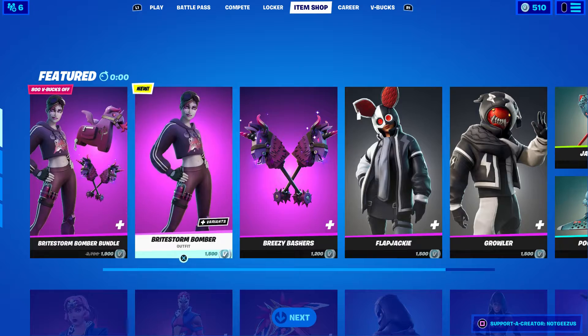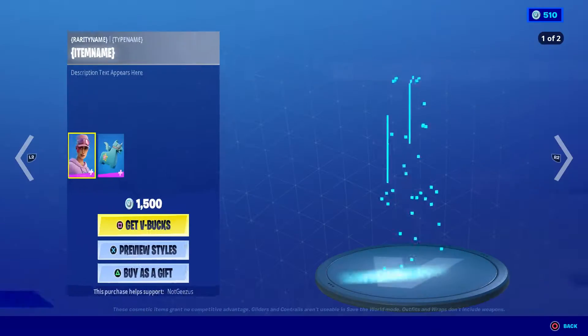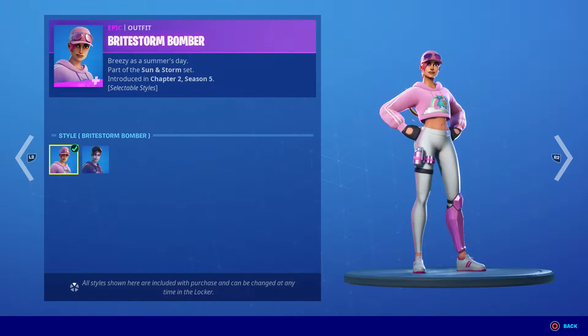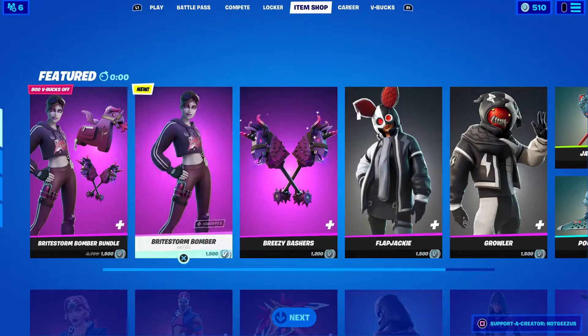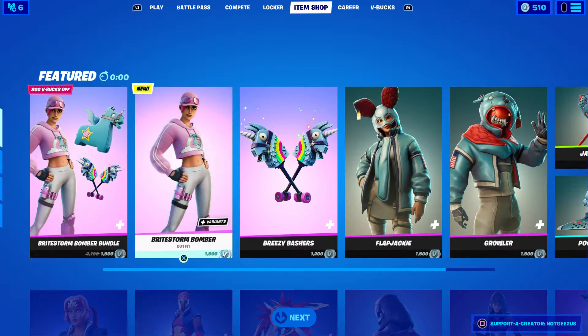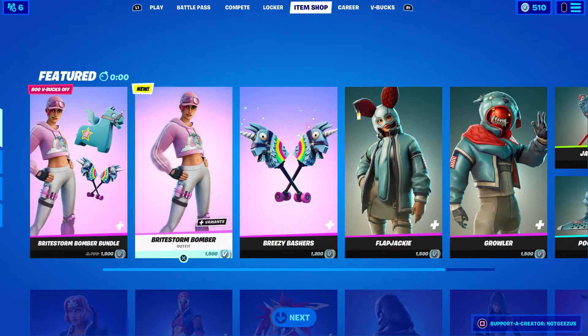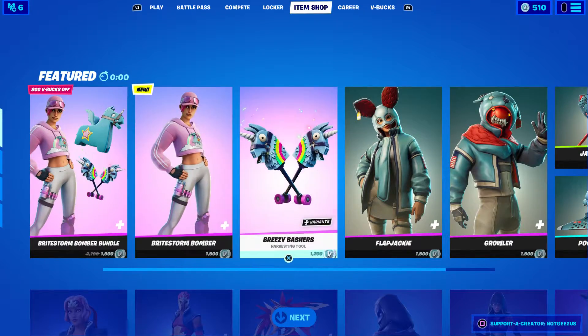We got the Bright Storm Bomber. This is a new skin — it comes with two edit styles, the normal version and the dark version. This was a concept; I can't remember who made it, I think it was something like 'Something Bunny' or something like that. I'll leave it in the description so you guys can go give them some credit, maybe hit them with a follow on Twitter. The Bright Storm Bomber is here.